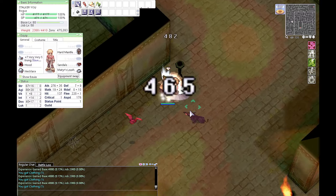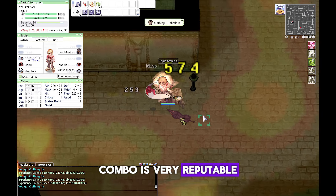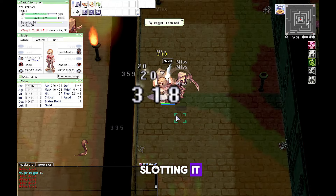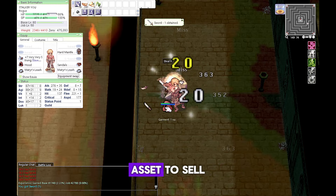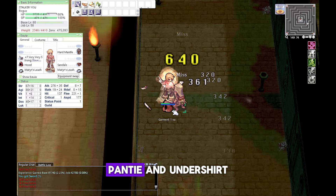The Pantai and Undershirt combo is very reputable in pre-renewal. Get Pantai from Zaram as many as possible and also try to spot Pasana — it drops Undershirt. Zaram card and Pasana card can be a valuable asset to sell if you lack zeny when trying to slot those Pantai and Undershirt.